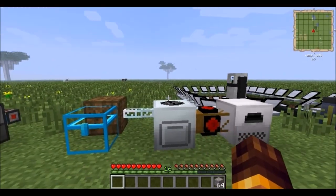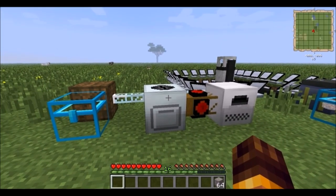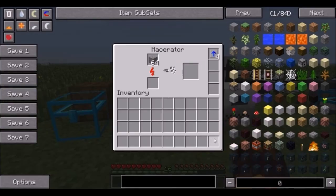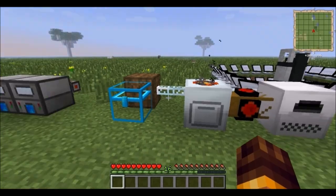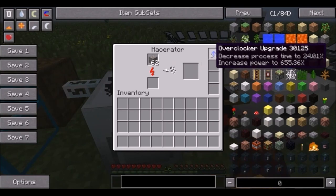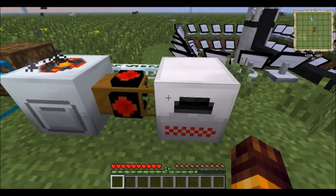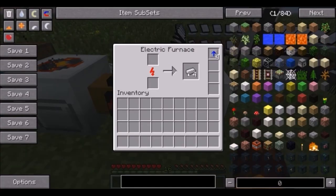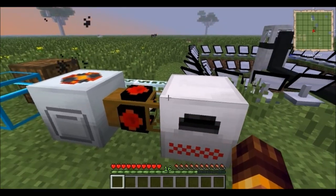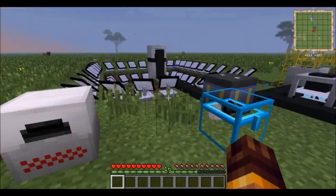One of the very first methods of getting more ingots per ore was Industrial Craft with the macerator. It's much slower in real life, but since I added the overclocker upgrade, it uses a lot more power but is more efficient. After this process, ore is pulled into this electric furnace, which is also overclocked. As you can see here, four ores have been processed and there are eight total ingots created out of those four.